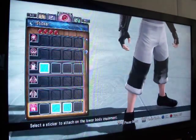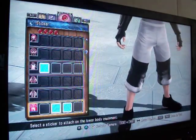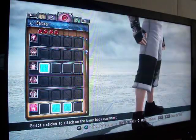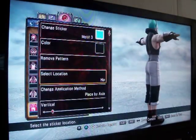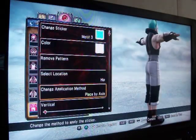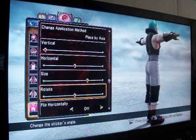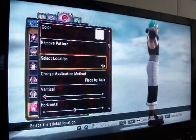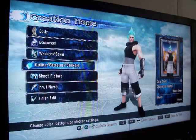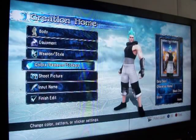And then we're going to need to properly do his pants here to look exactly like this. The first sticker is going to look like this — you're going to color it black. Place it like this for the first one and like this for the second one. Make sure they're both on the hip. And that's it — now you have Black Star from the anime Soul Eater.